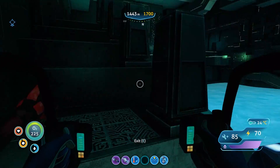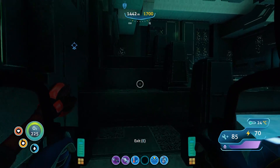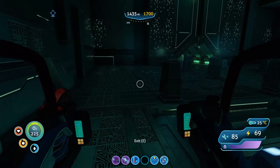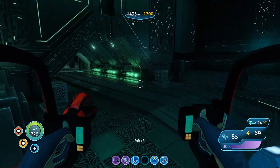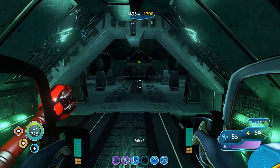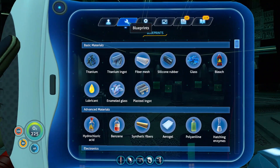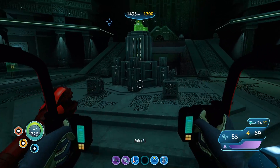So the first thing I want to talk about is something that I clearly missed — those teleporters over on the other way, they kind of take you to the places that you need for all the ingredients. I had no idea about that, because I thought it was just like a hub transportation kind of thing. But apparently each one of these teleporters will take you to an area that contains an ingredient you need for the hatching enzyme.